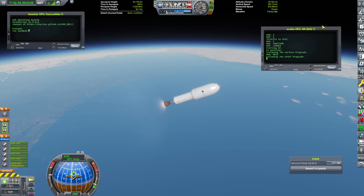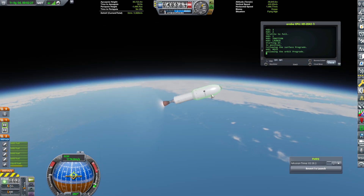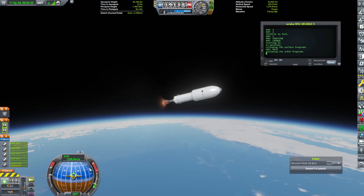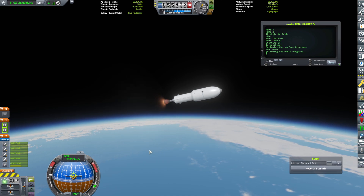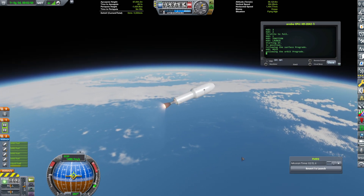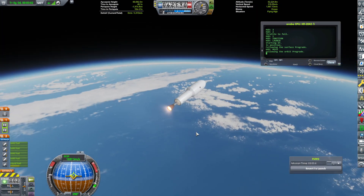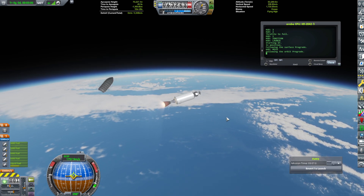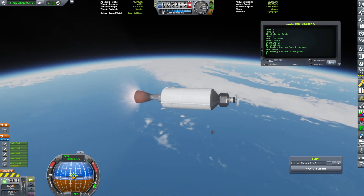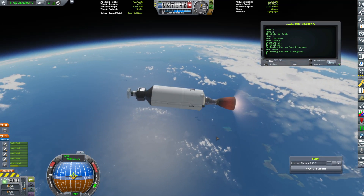Let's follow this to orbit. I should have put a smart part on it so our fairing will stage automatically — I don't believe it has one. This will follow our program until we have an apoapsis of 100,000. It'll kill the engine and wait until we float up to 80, which is where the atmosphere ends in this version of Earth. I think we can probably get rid of that fairing. Here's a look at our little satellite panel thing we made, just so we had something to cruise on up here.